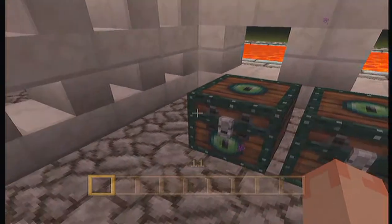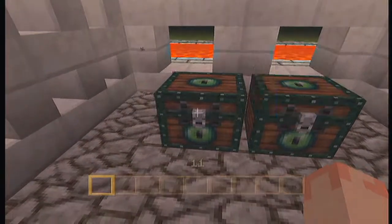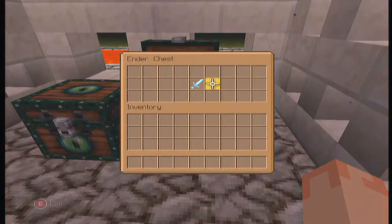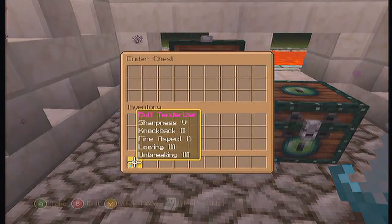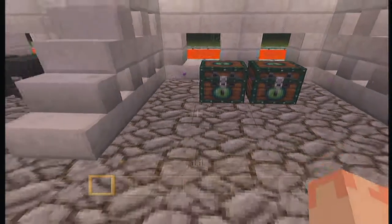Then you've got Ender chests. Ender chests are pretty freaking awesome. I've been waiting for these for a while. I'm going to put an item in, and look — boom! The item comes out on the other side. It's like — the item just moves from one chest to the next. It's pretty freaking awesome.